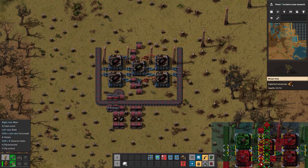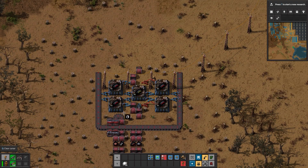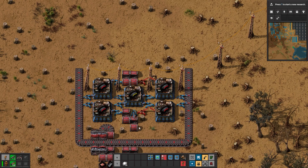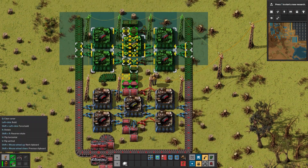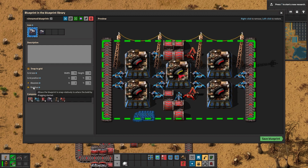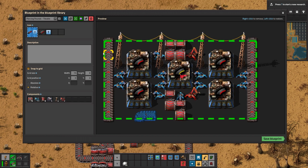We do not need to snap to anything because we want to be able to put this anywhere. Now, how are we going to do the rest? If we have this, then this cannot be like this — it has to also be like that, so it connects with the next block. So what if we have something like this? I think it works. Let's bring it here, remove this, make it tileable, and name it 'piercing rounds tileable.'